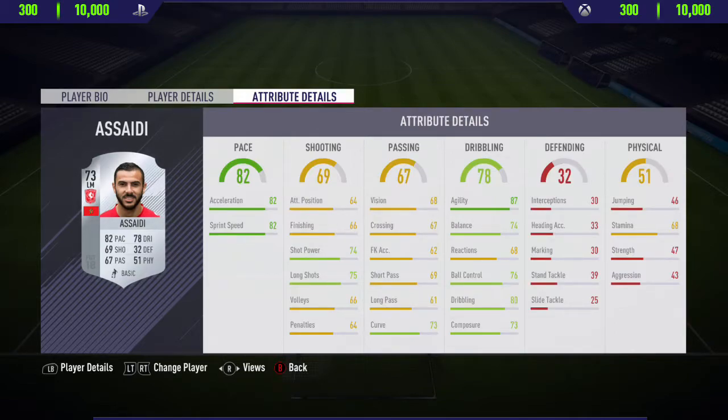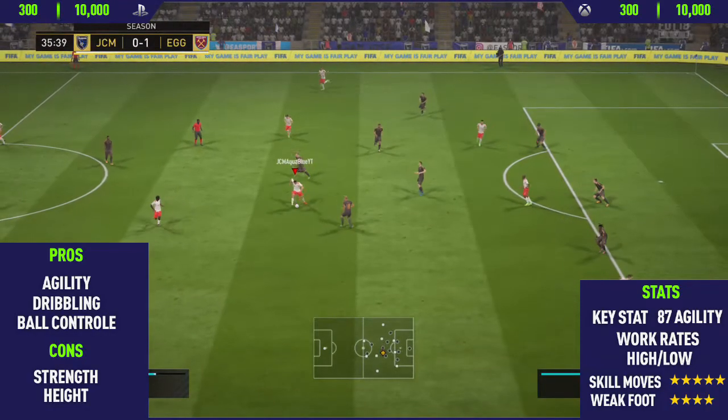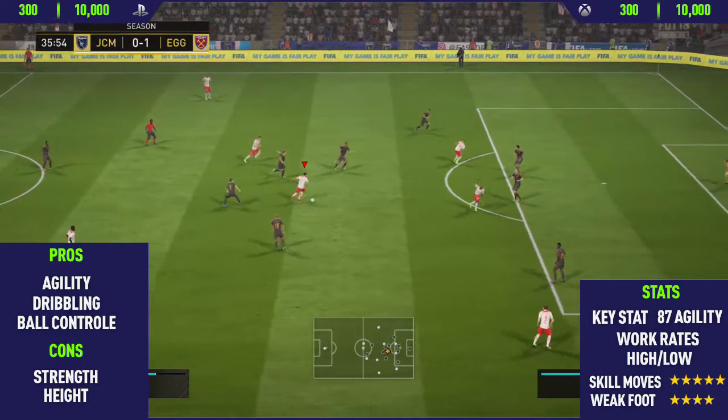Getting into some of his in-game stats, he's got 87 agility, 82 acceleration, and 82 sprint speed, along with 80 dribbling. So he has some really nice in-game stats for only a 73-rated silver card.